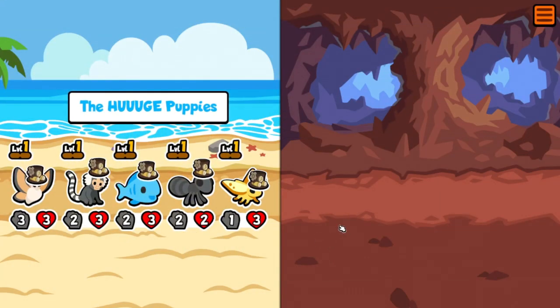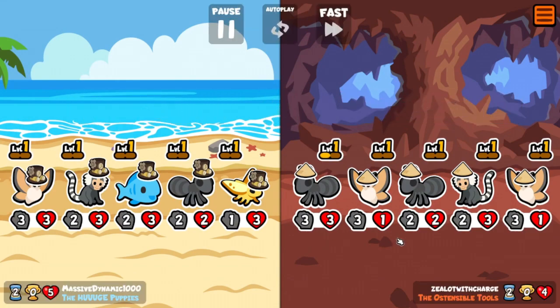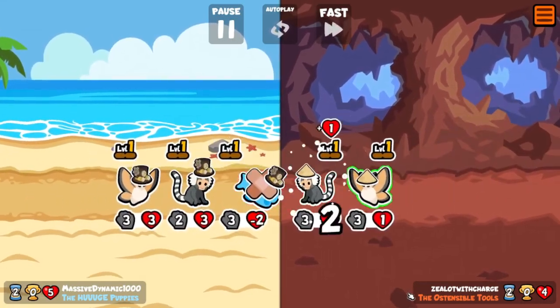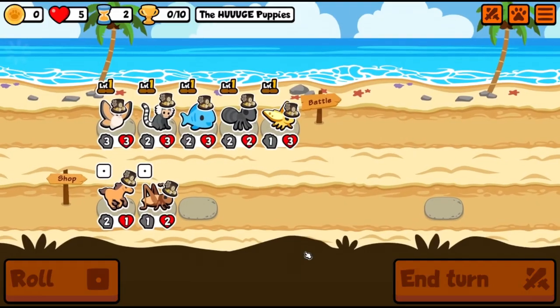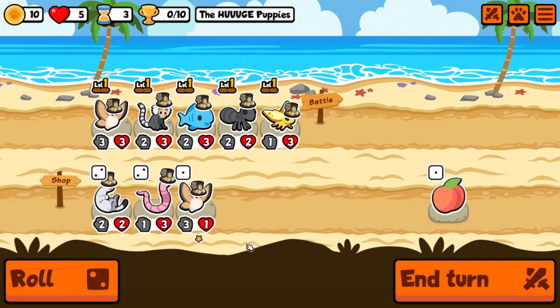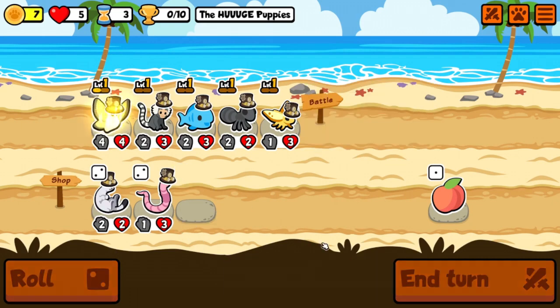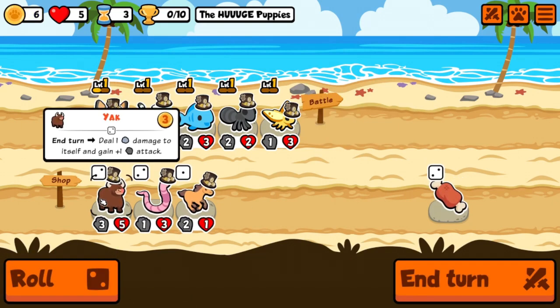We should be able to stand up against a few teams. Two ants might be a problem but probably not — we draw. I'd rather have a couple of wins but we'll take a draw. I guess we'll take a silk moth. Also the yak — one damage to itself and gains one attack per turn, interesting.